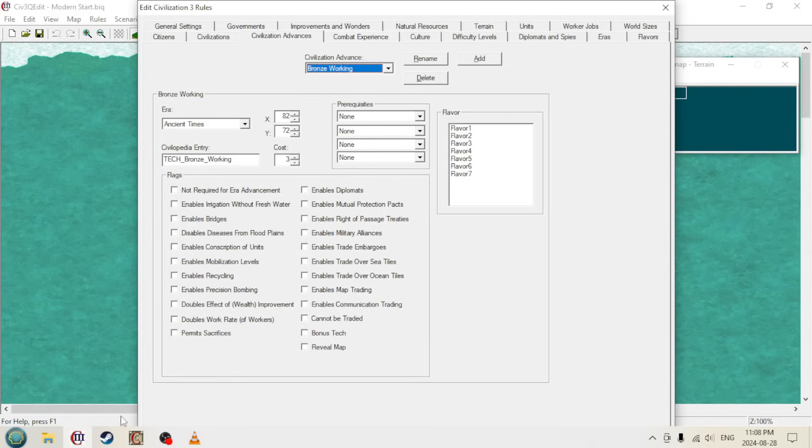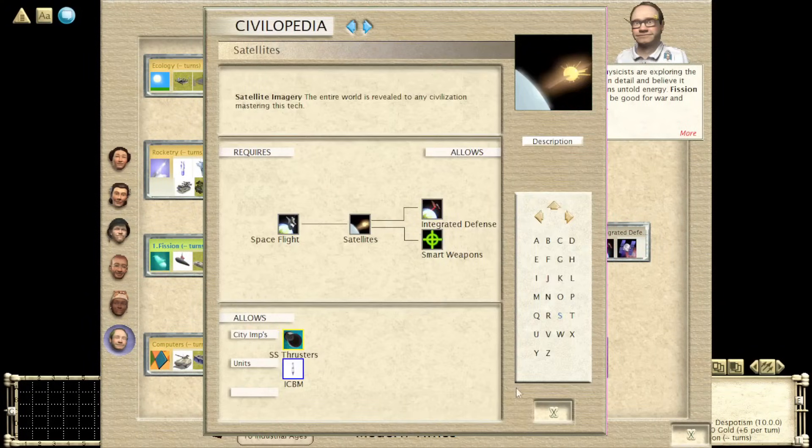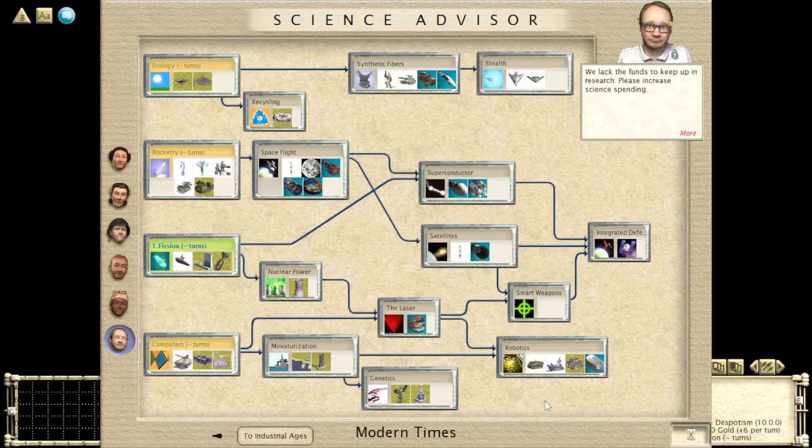Last one is reveal map, typically at satellites. This is a very strange ability because if one player researches satellites, it has the same effect for everybody in the game — everybody will see the map revealed. It doesn't clear the complete fog of war, but you'll see all the land masses and everything like that.